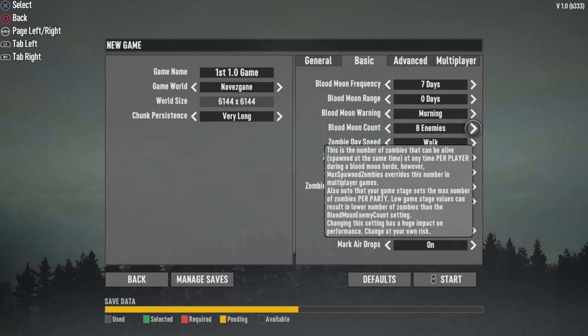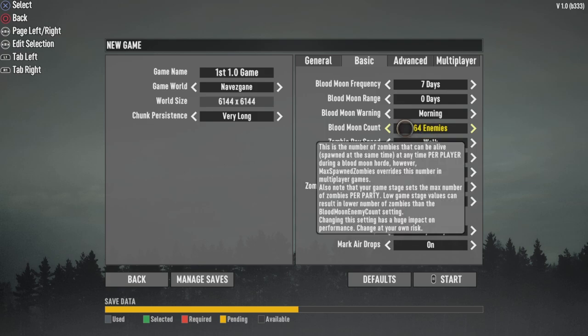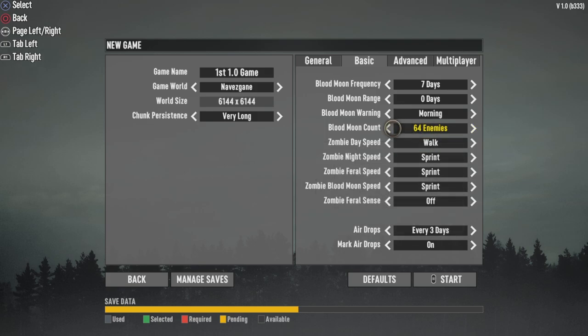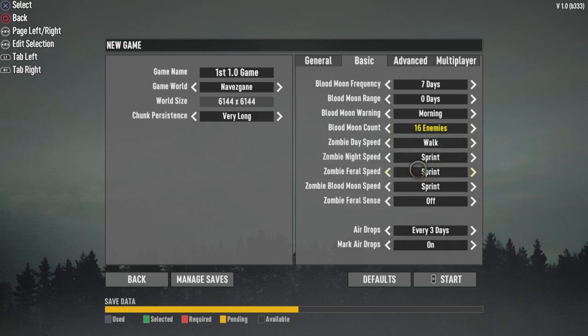So there's Blood Moon Count. I could do a full 64 Horde Knight. Oh my. I'm not going to go completely insane with it, but I'm going to change it to 16 enemies for Horde Night. Those settings look good.